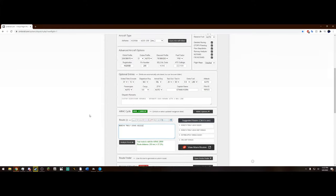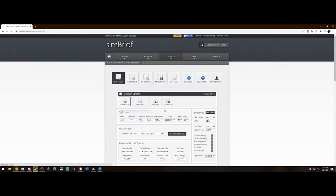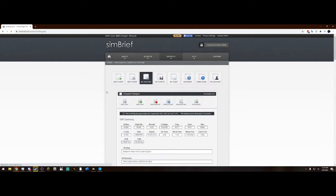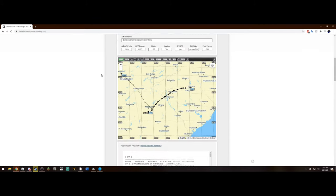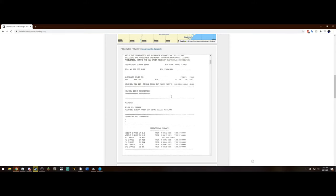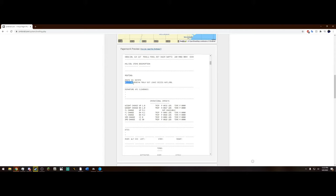If we scroll down, we get our route. This is the SID — the standard instrument departure — the transition, and then the transition into the arrival for the Aussie 1 STAR. After we have that, we can hit Generate OFP and allow it to load. After it loads, we can scroll down and get our cruising altitude. If we scroll down further, the only thing we really want to pay attention to is the CI12 — that is your cost index. If we scroll down further, we can get our route, which even tells us the expected departure runway and the expected arrival runway.